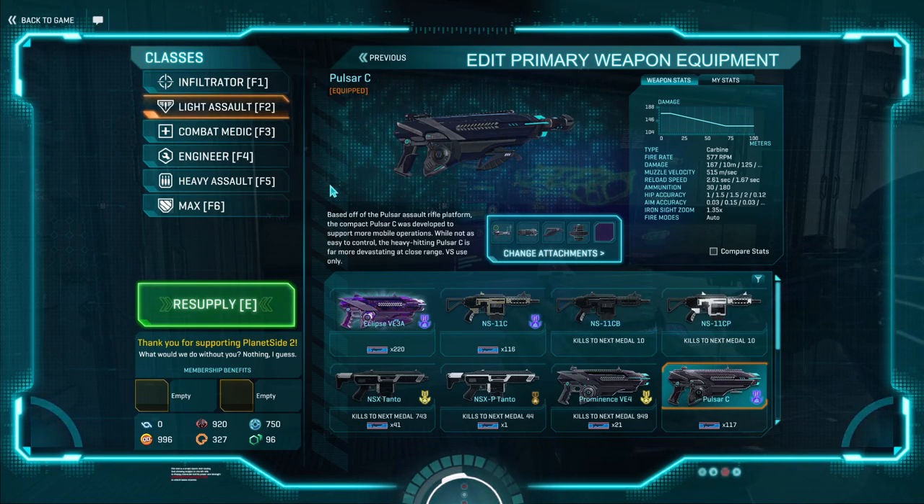Its fire rate is 577 rounds per minute, with a damage model of 167 dropping off to 125, a decent muzzle velocity, a fast reload speed at 2.6 long and 1.67 short, and a fine ammunition pool of 30 rounds. Its hipfire stats are quite good and it is comfortable to use.